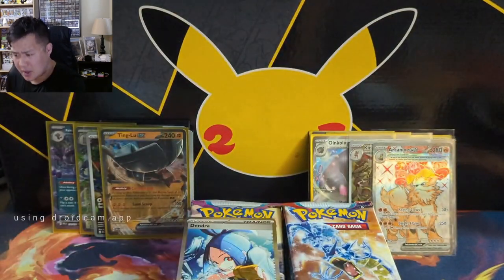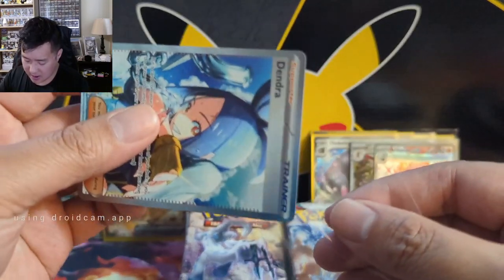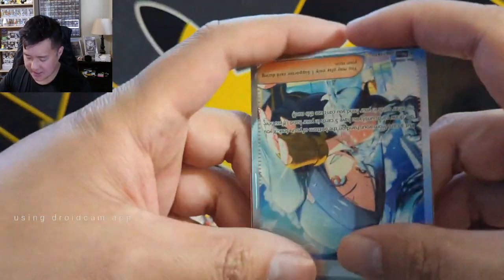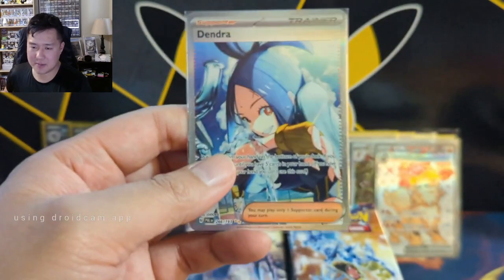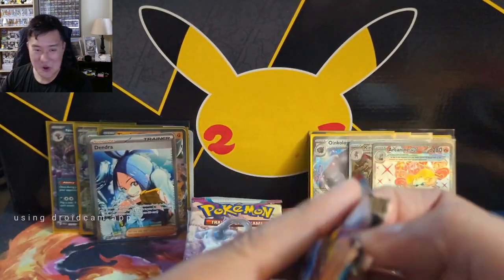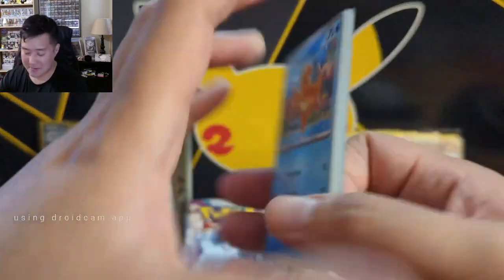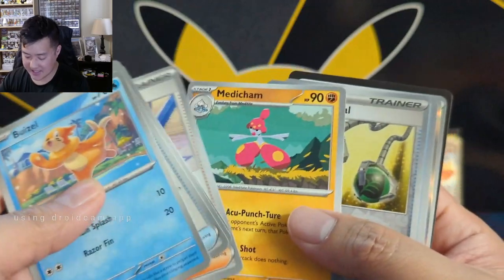I didn't check before the video but I imagine Dendra's price is pretty high up there. Two monstrous packs right there with some of the best these sets have to offer. We got some kind of tree with plum-like features - a plum tree Pokémon. They are getting quite out there especially with the plant ones.